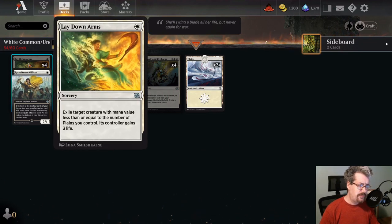Lay Down Arms. This is a fantastic piece of new removal. You can use it in a two-color deck without too much trouble. If you happen to open or craft the rare tri-lands from Streets of New Capenna that have three basic land types, then using those and the common tap lands, you could pretty easily create a three-color deck that can reliably lay down arms. Otherwise this would be for a mono-white deck, and it goes into all kinds of strategies — aggro, control, midrange. It checks all the boxes. It's a great card.